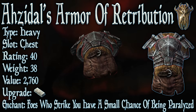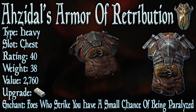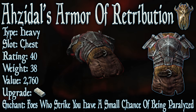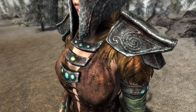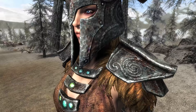Secondly, we have Azidal's Armour of Retribution. Its type is heavy, its slot is chest, it has a base armor rating of 40, a weight of 38, and a value of 2760. It can be upgraded with a steel ingot and requires the Advanced Armors perk. Its enchantment: enemies who strike you with melee attacks have a small chance of being paralyzed. This is a very nice way to deal with large groups of melee enemies, but because it's limited to affecting melee enemies the item's usefulness is of course limited. Although Ash spawns casting firebolt can still be paralyzed, but that's not exactly going to make you change your mind.